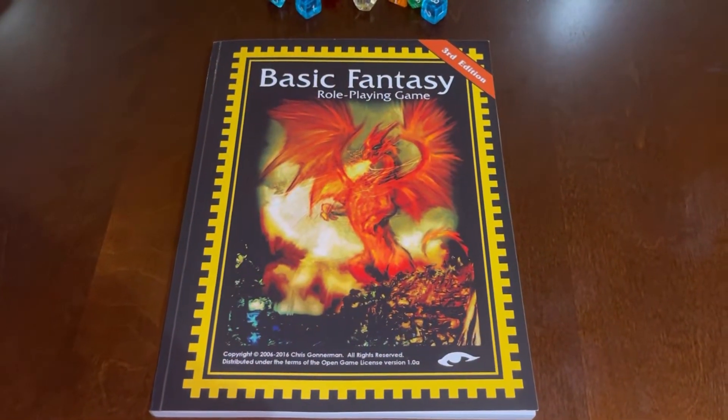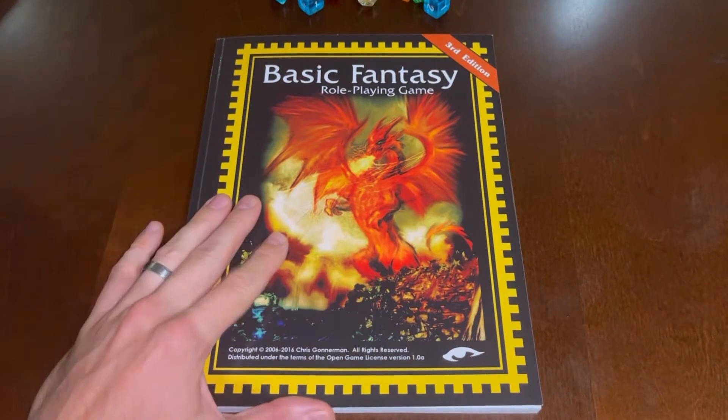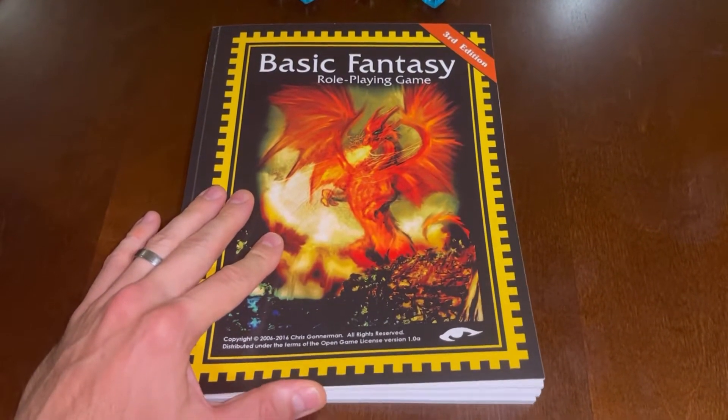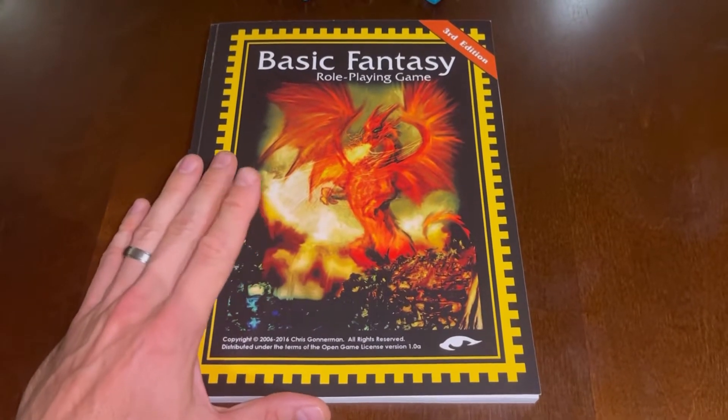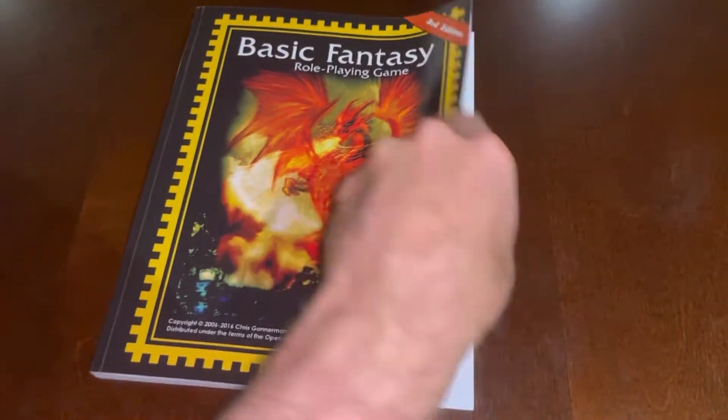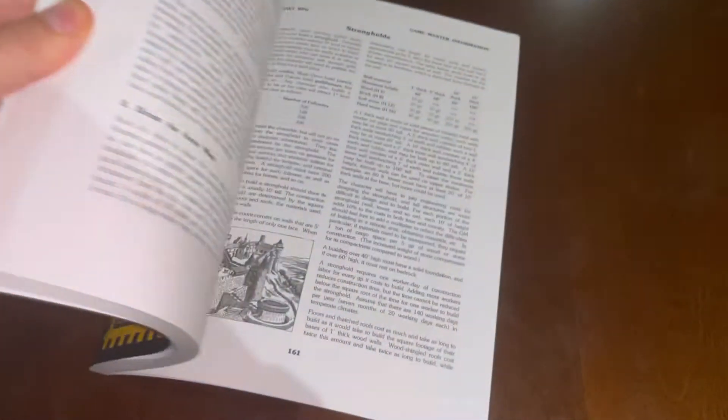I'm currently DMing this game. I picked it up at DriveThruRPG or Amazon — it was a number of months ago now, and it was under $10 for this entire book, which is over 160 pages.